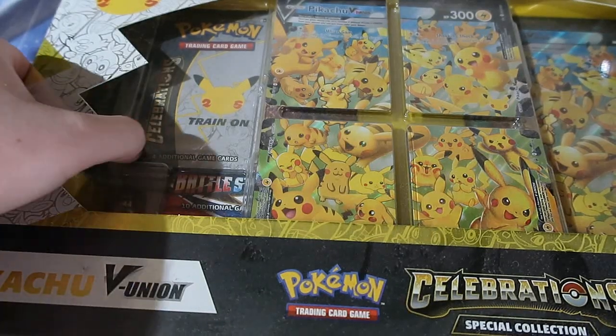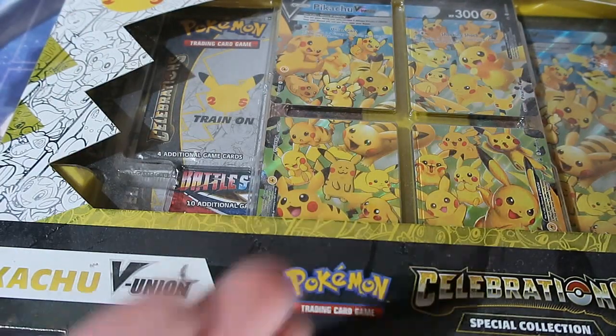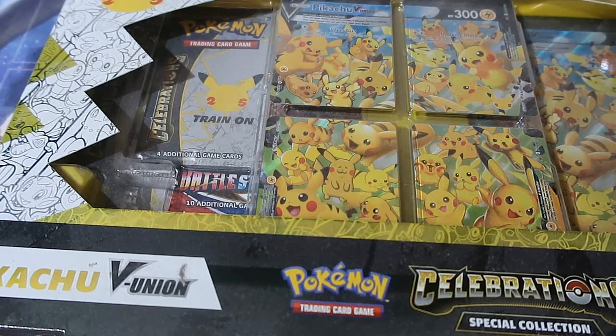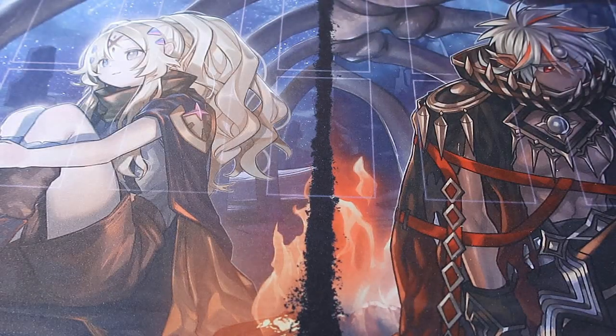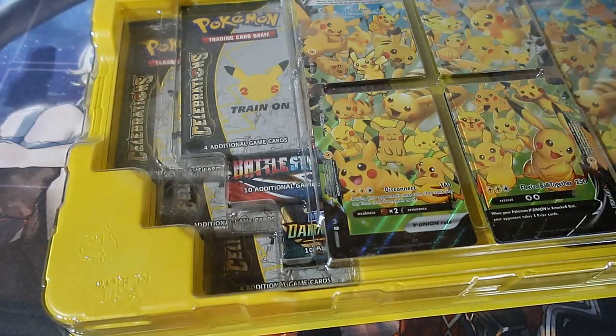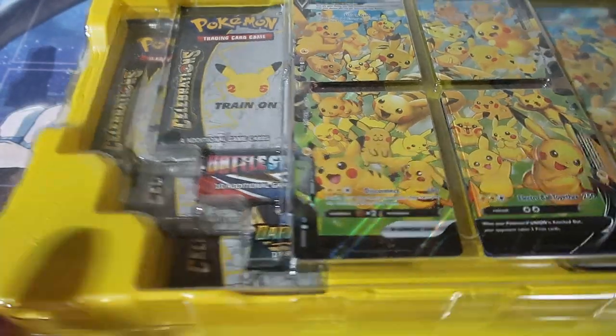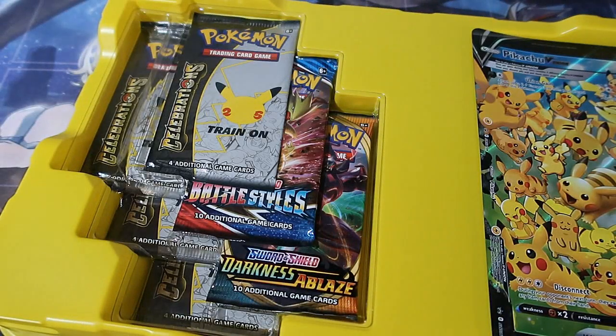The Delta Species Gardevoir. We're still hunting them down. So we've got a product here, extremely dusty as you guys could see — very, very dusty. Celebrations Special Collection, the Pikachu V Union. I've opened this up already before for you guys a while back. I've kept this sealed for such a long time because I was expecting to not open this thing at all, but I have to because we haven't pulled those cards and nobody has those cards.